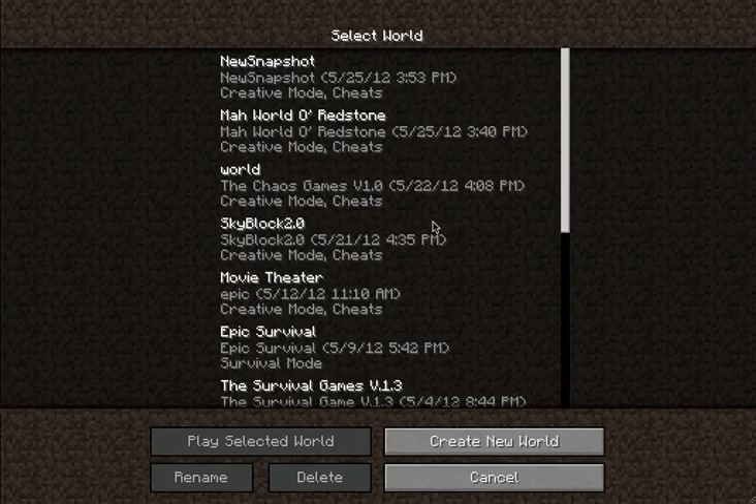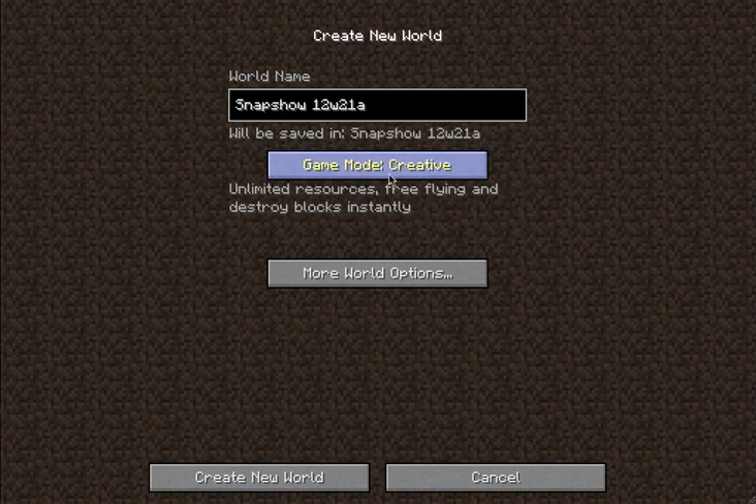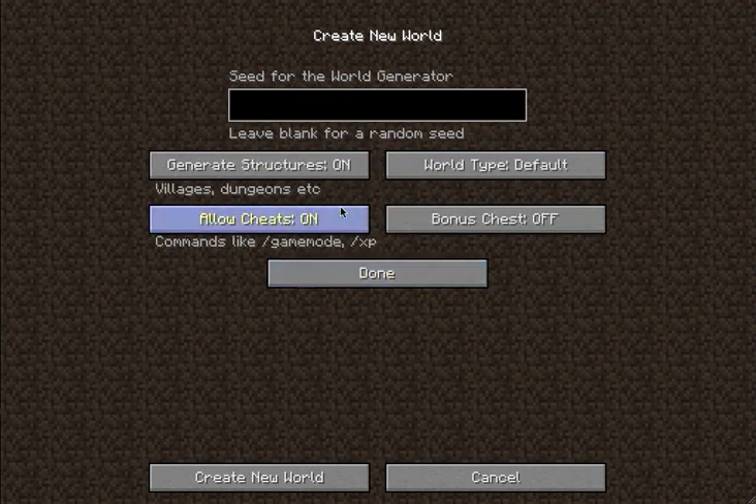First of all, I'm going to go into single player and create a new world. I'll name it Snapshot 12w21a and change it to creative. Going to more world options — you can see there's new stuff. Generate structures, that's the same. World type: default, super flat, that's all the same. But now there's also large biomes, and all that really does is make the biomes larger, obviously by their name.